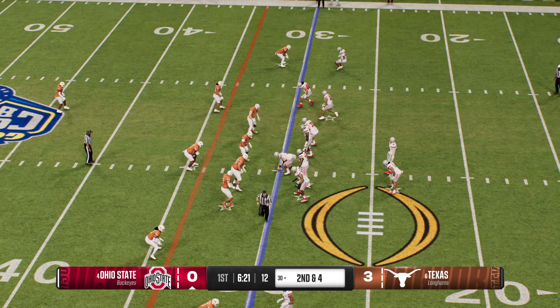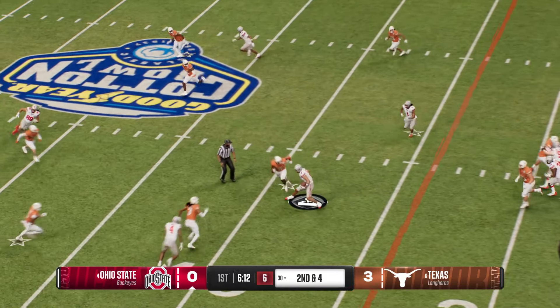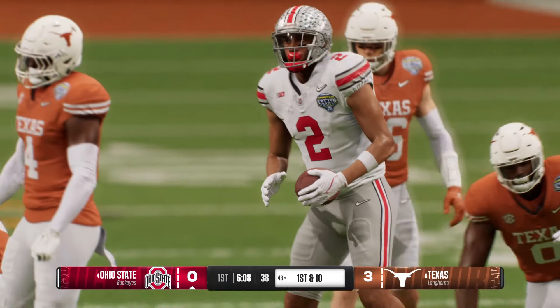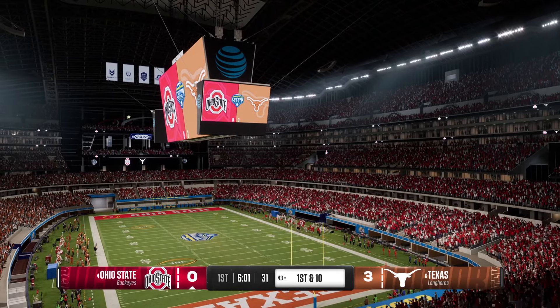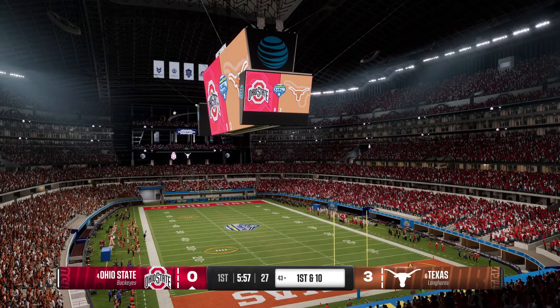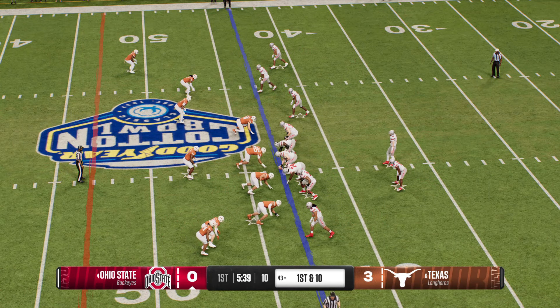Offense getting set on second down — there's some pre-snap movement in the backfield. Caught quickly, tackle made, but not before he makes the 43-yard line. This drive is going now. Just another great example of an Ohio State quarterback and receiver combination being so dangerous. Over the last eight or ten years, Ohio State has been as consistent as anybody when it comes to the passing game and the efficiency that comes with it.